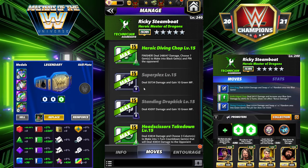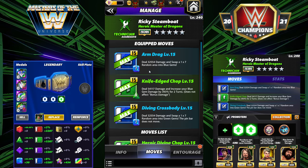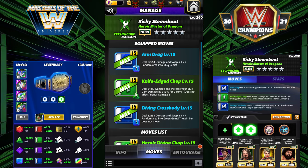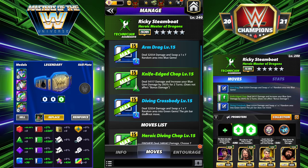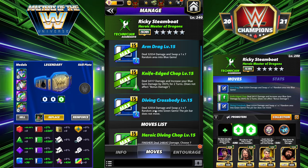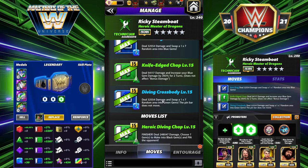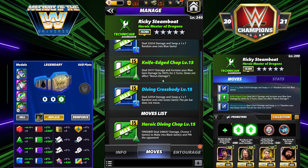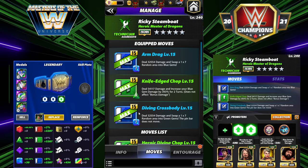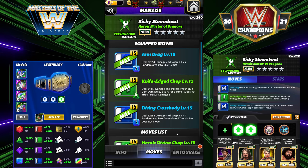All of these will be set up to be turn one in feud. Arm Drag is 7 MP Blue: deal 32k damage and swap a 1x7 random area into blue gems. The pin bar does not move. Knife Edge Chop is 8 MP Green: deal 54k damage and increase your blue gem damage by 393 percent for two turns. The idea is to start with Diving Cross Body, use Knife Edge Chop to buff, then use Arm Drag.